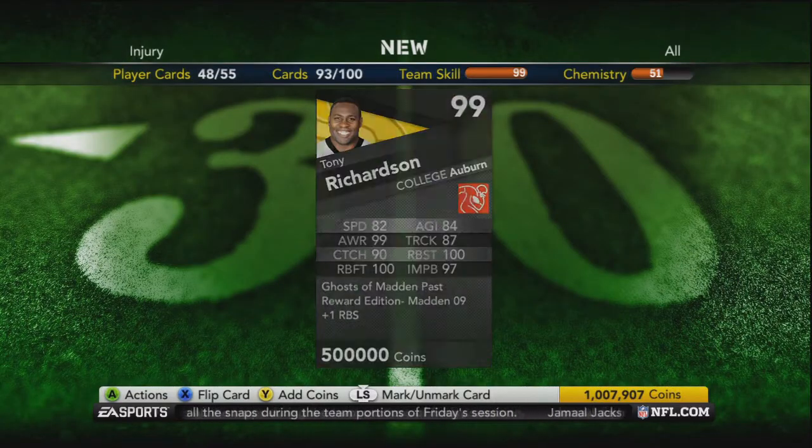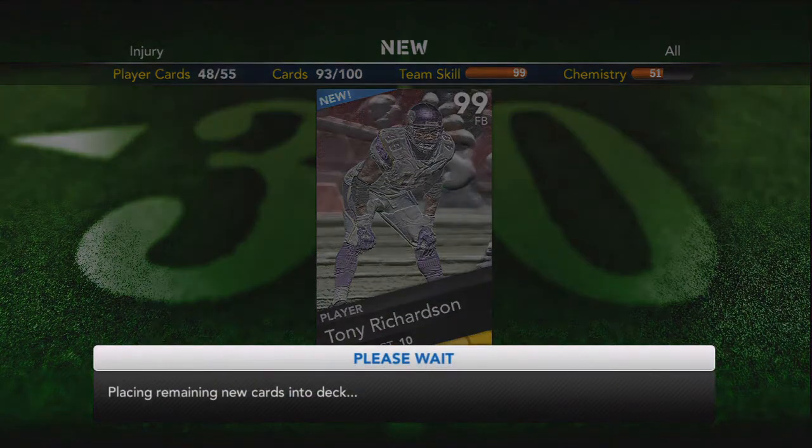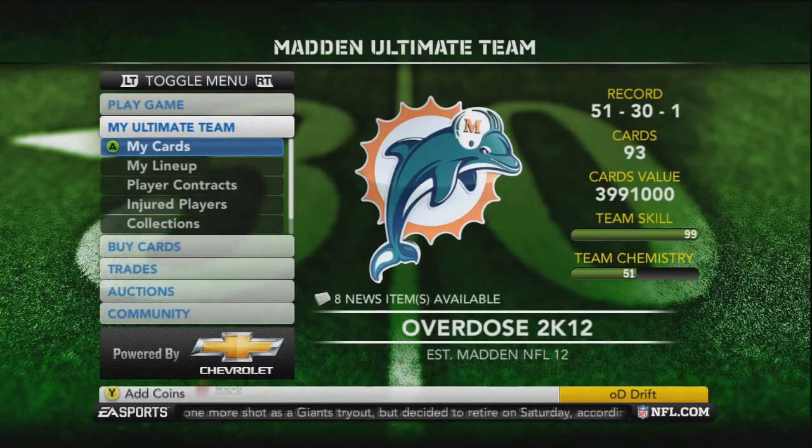Tony Richardson, and it's all cartoon-like. Pretty beast stats right there — plus one drum block strength. Welcome to the team, Elite Richardson.